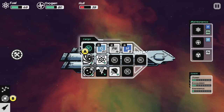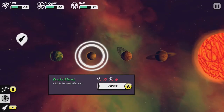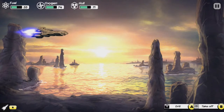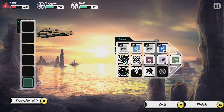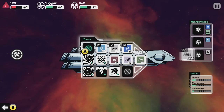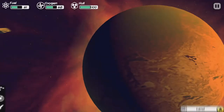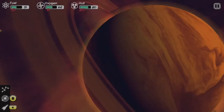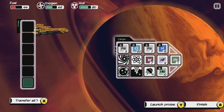Let's repair the hull. We have rich in metallic ore — we land, we drill, and we transfer it all back. We take off. Let me prepare my hull and refuel. There is another place we can go to — risky orbit. Probably safer to probe it. Launch probe, transfer all. Voilà.